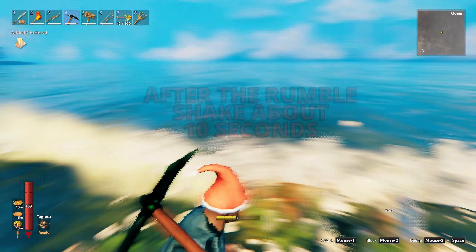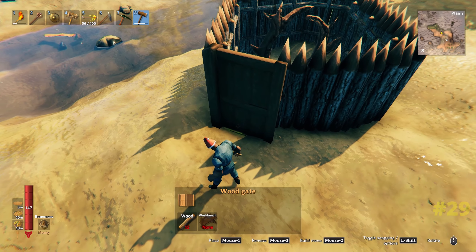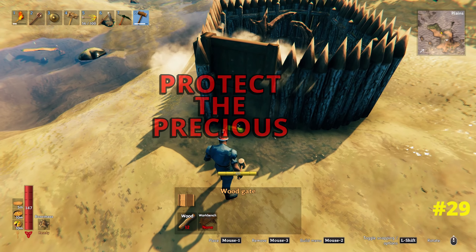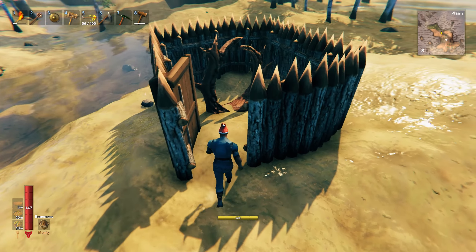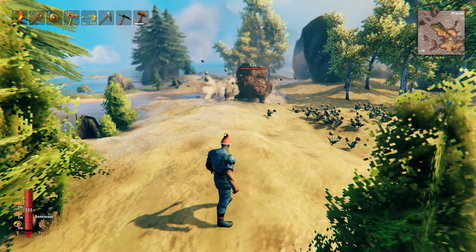You can label up portals by putting signs on them - sometimes this makes it more convenient to see where they lead before you get up close to activate them. Also, always make sure to protect your portals with a simple fence and a door so you can come in and out. If not, some mad loxes might come along and chomp it to pieces.